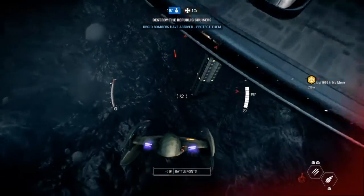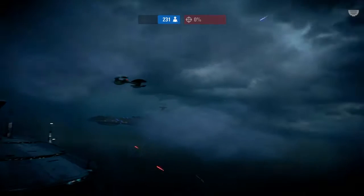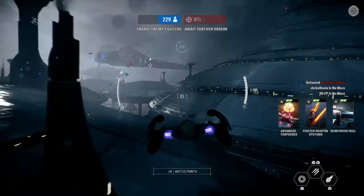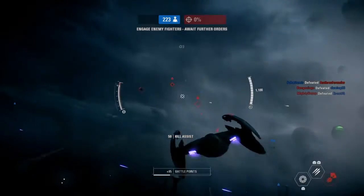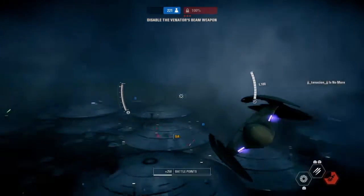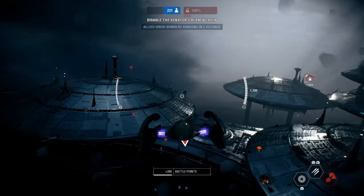The ship is taking fire. Critical threat detected — incoming enemy capital ship, Venator-class. Alert: Venator beam weapon has eliminated our dreadnought. Calculating threat. New orders: overload Venator beam weapon to collapse shields.